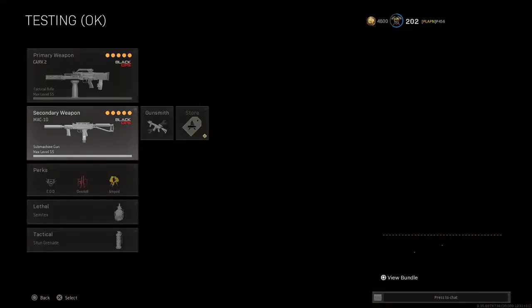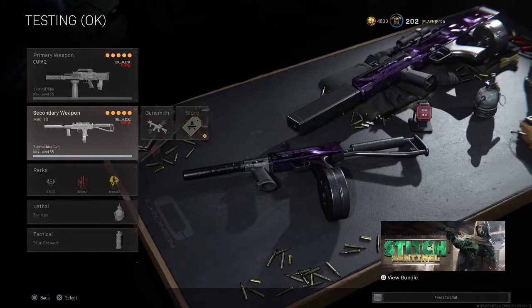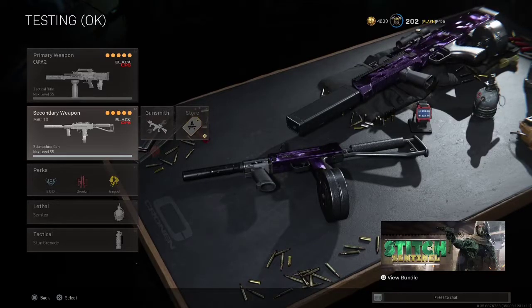In terms of the rest of the class, I'd recommend a short-range to mid-range SMG, because the Carve 2 can handle that mid-range really well — that's where it excels. Long-range is where it kind of dips off a little bit, and short-range it can do, but it depends.